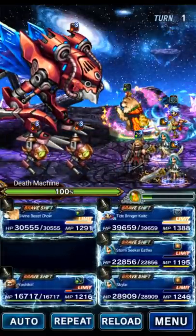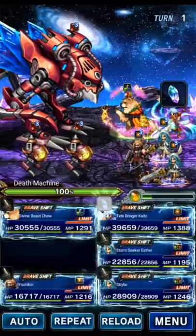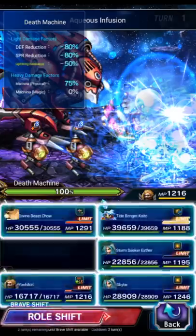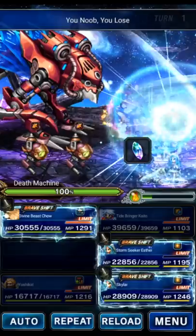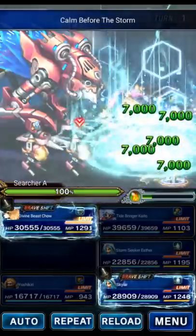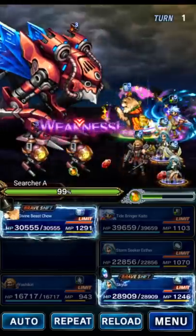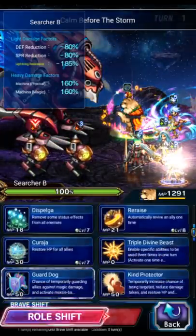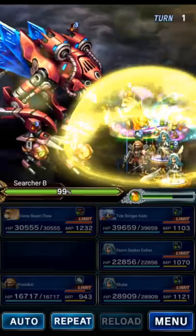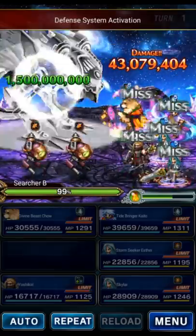Kaito is doing Magnus, Man of Few Words, and Aqua Infusion. Yoshikiri does Noob You Lose, Frozen LCD, and Hikamori. Esther number one does Calm, True Storm, and Bolting to defense break the front searcher, while the other Esther does the same on the back searcher. Chow does Cover, Provoke, and Focused Inspiration. In phase one the boss only does AoE fixed damage on even turns, so odd turns are safe - the tank always takes the single target hits though.